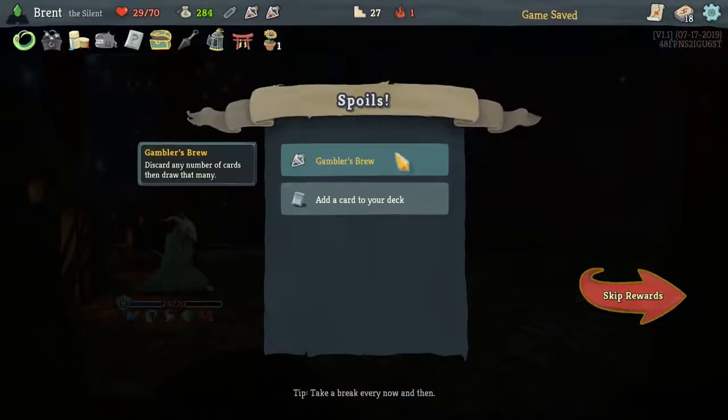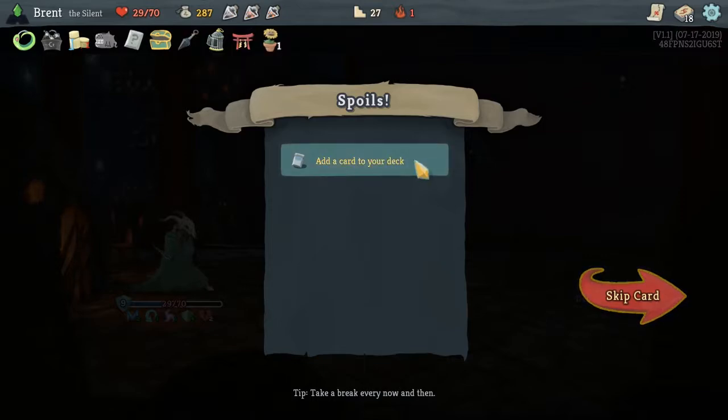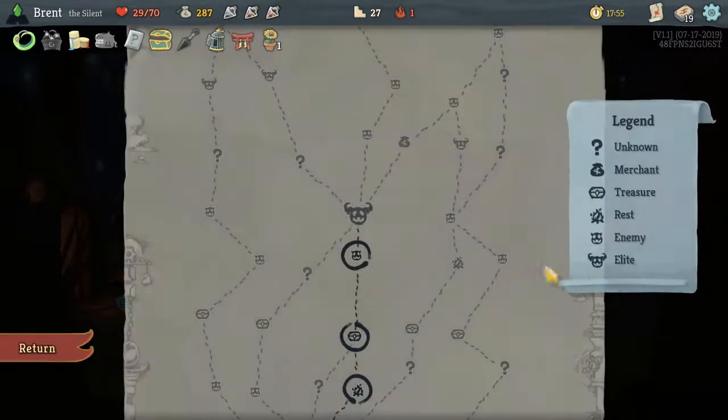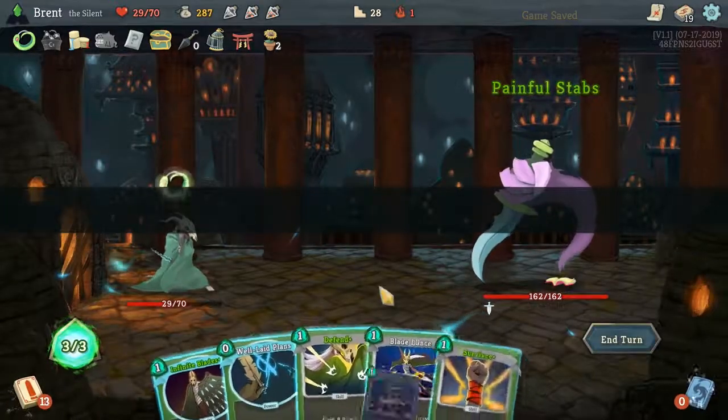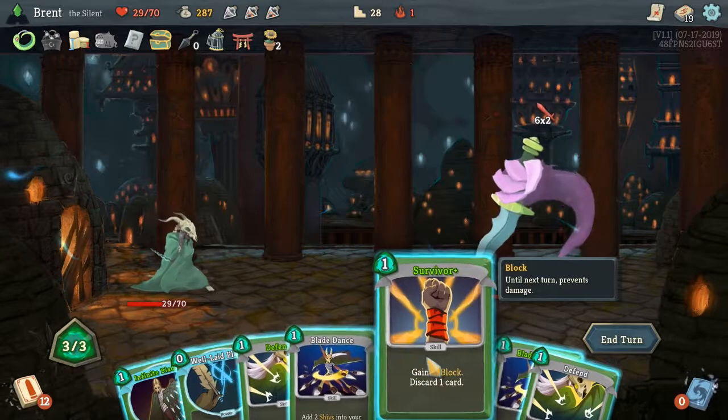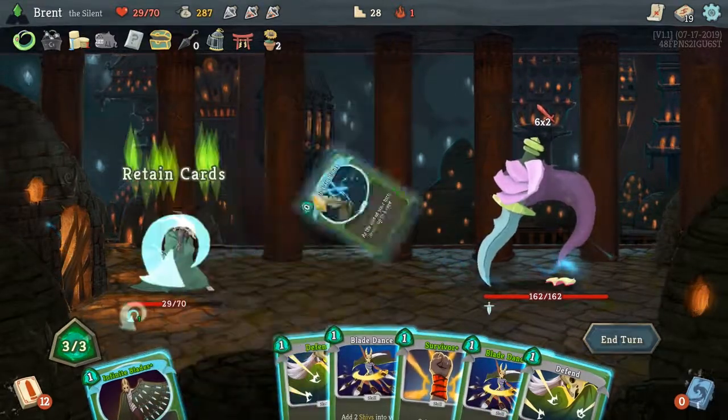Oh, I didn't even realize we would kill him. Gambler's Brew — pretty good, discarding X cards and drawing that many. I think I'll take Choke down. I don't think another Blade Dance is necessary — as fun as it is, not necessary.